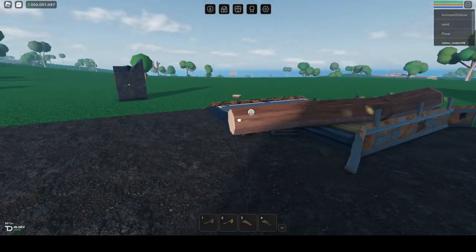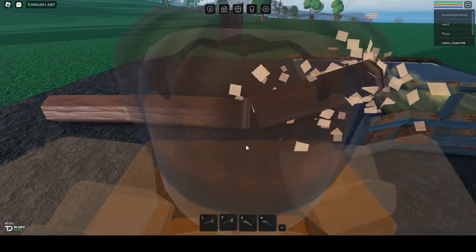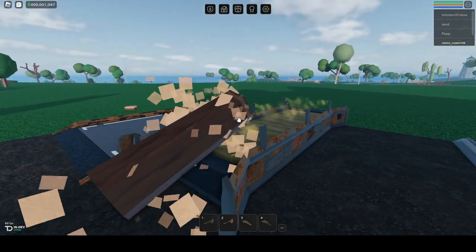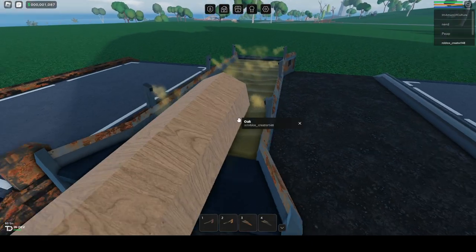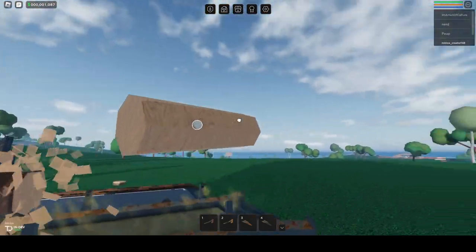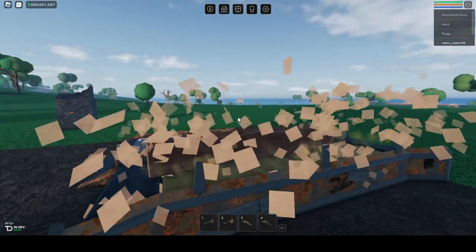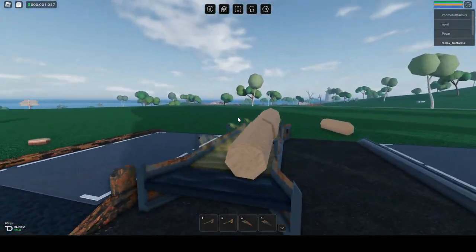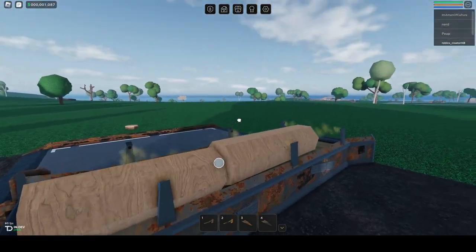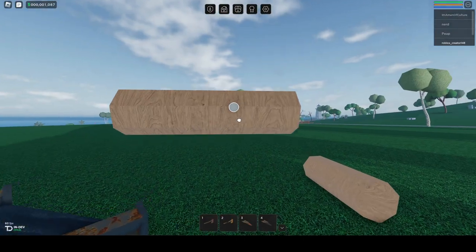Yeah, it's going to need to be a little bit smaller. Right, now you can see it's doing all of that — that's it doing the sawing of it. It's a bit laggy. But as you can see, it has done it now. It's chucked them into two different bits. And then we have some lovely wood here.